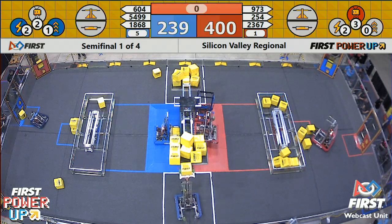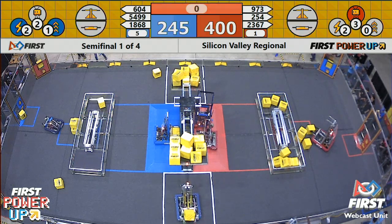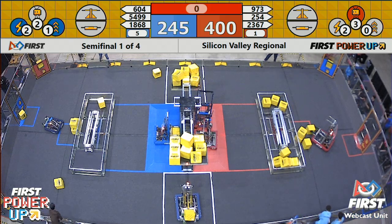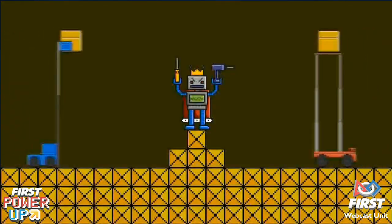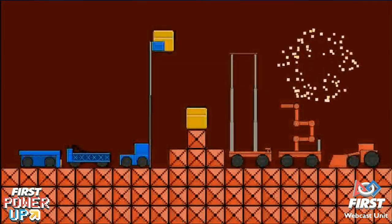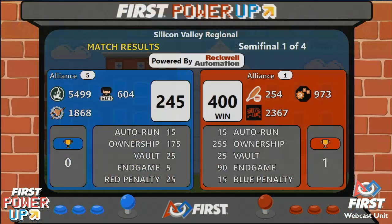Blue alliance plays the force power-up just as time expires at the end of semifinal number one. We have those scores now — it will be the red alliance who wins semifinal number one. Red alliance with a score of 400, blue alliance with a score of 245.